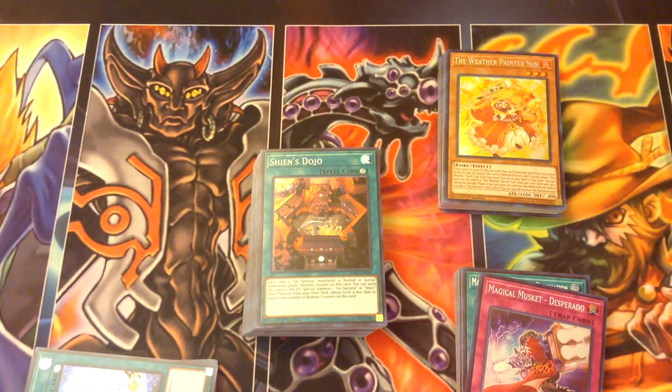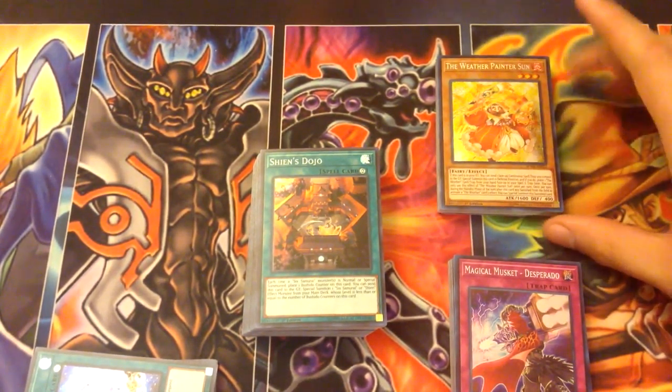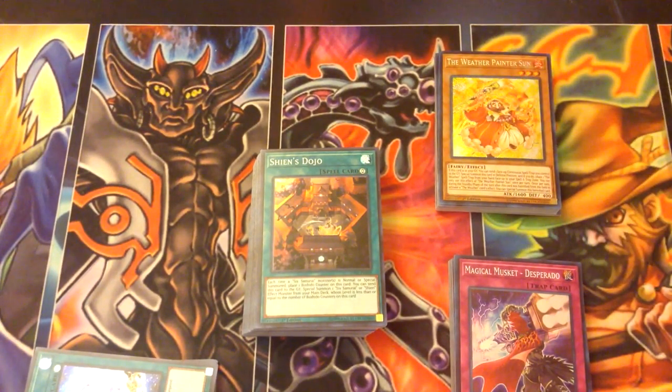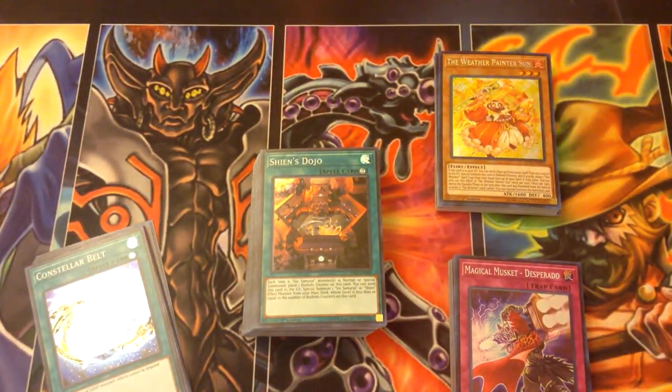So that would be it for this video. I'm gonna try to get another Battle of Legend: Light's Revenge because that is a really really good box to get. And if it ever drops in price, I might want to get Fusion Enforcers because I do like the Invoked archetype — it reminds me of that fossil guy from GX, and his deck was pretty cool. I hope you enjoyed it, I hope you enjoy your day, and I'll see you in the next video whenever that is.